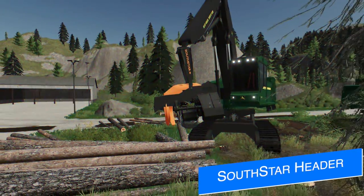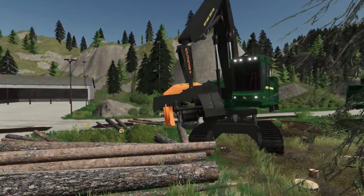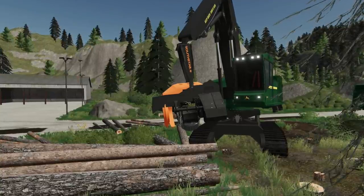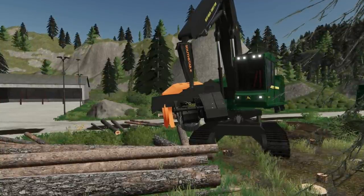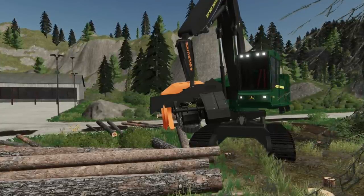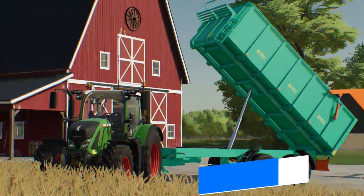Something else coming back for PC players is the South Star harvesting head from FDR Logging, shown attached to their John Deere 909. I'm not a big logger, so I don't know a whole lot about this mod or the attachment in real life, but you can find all the information you need if you're interested on the FDR Logging website — I'll make sure to link that below.